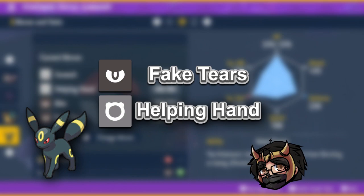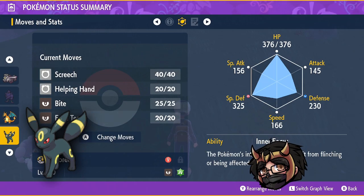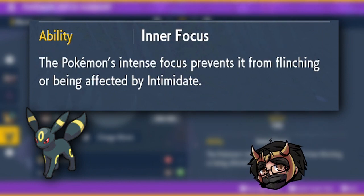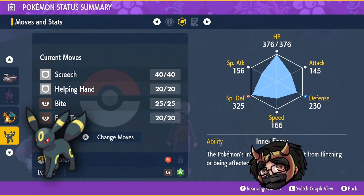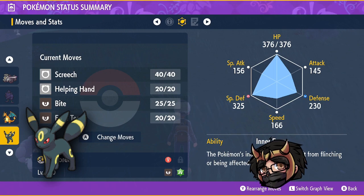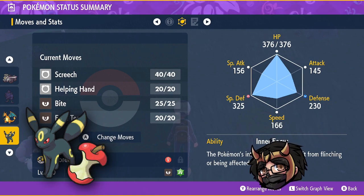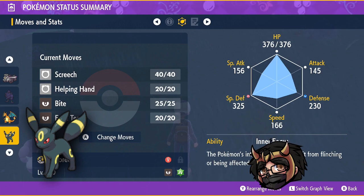For Umbreon, give him Fake Tears, Helping Hand, and Screech - he works as a good Screech user for any physical attacking strategies in future raids too. For stats, go HP defense to bring that defense up, since Samurott has access to a lot of physical attacking moves plus Swords Dance. Ability: Inner Focus works best in case of flinching. Nature: Bold or Impish - both raise defense. Items: Citrus Berry or Leftovers.